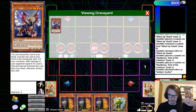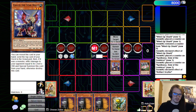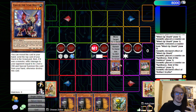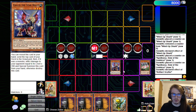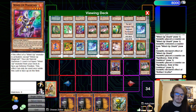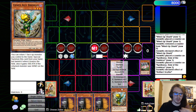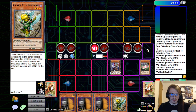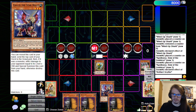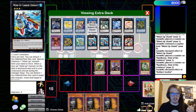One thing you can do — most notably with Genex Ally Birdman — you can Special Summon something like Gallus, which doesn't take up your Normal. Then we can go for Genex Ally Birdman, which allows it to Special Summon itself by bouncing the Gallus back to hand. Then we can go for the Gallus again. This now allows us to get into Zenmaity — so even with a more or less unplayable hand, we now get to go for Zenmaity, which then allows us to potentially get another material.